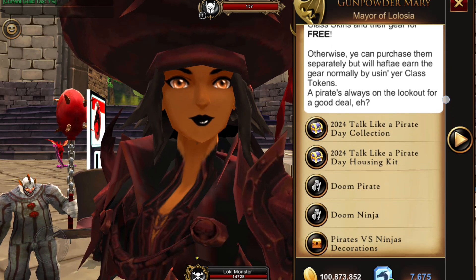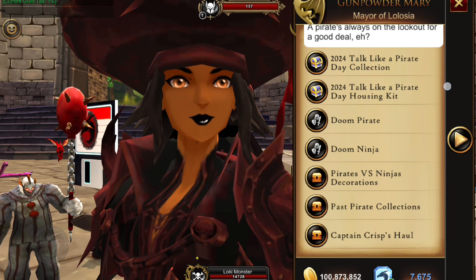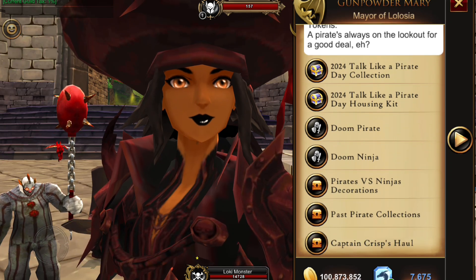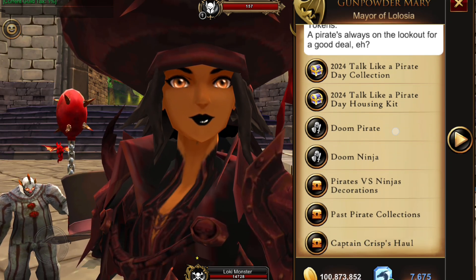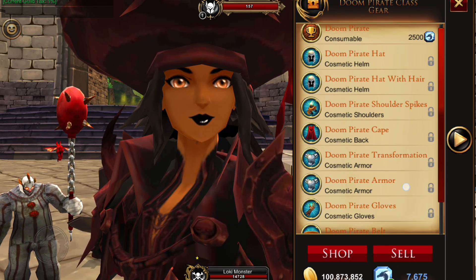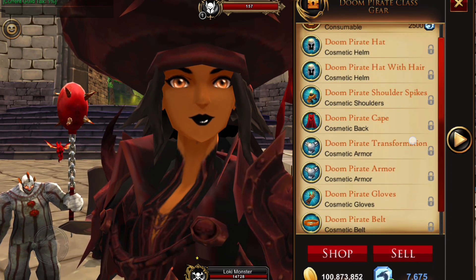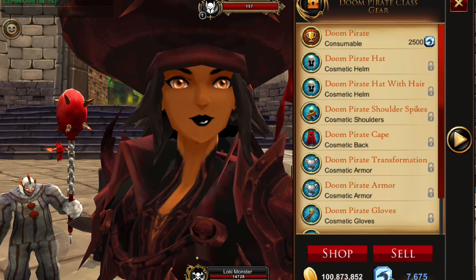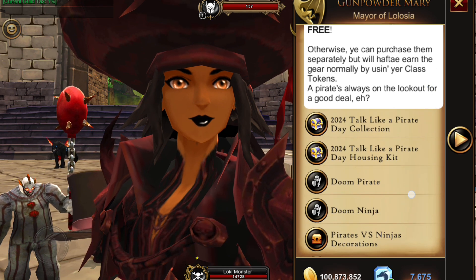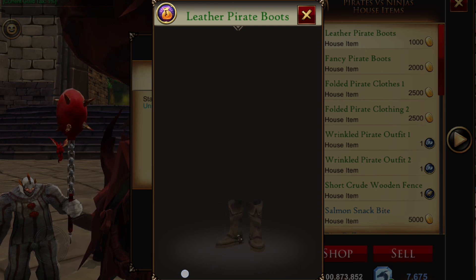We also have some pirate versus ninja decorations for house decorations, past collections, and Captain Crisp has returned. If you buy the class skins individually, it will cost you 2500 DC. There was a requirement to use class tokens if bought individually, but that's not true anymore because Clarion just announced they're removing that requirement from all class skins, meaning free storage with the class trainer NPC.